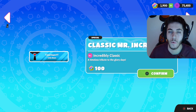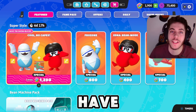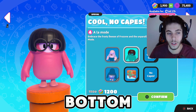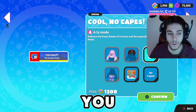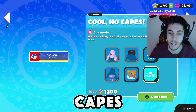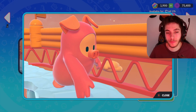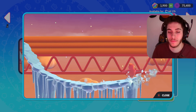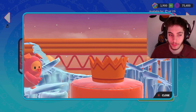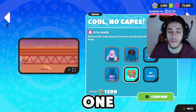You can get a classic Mr. Incredible banner for 100, and just the celebration for 700 as well. The second bundle contains Frozone and Edna. You get the Frozone top and bottom, the Edna top, two player titles — 'The Greater Good' and 'No Capes' — and a celebration called Frozone Ice Skate. I like that, it's probably better than the first one.